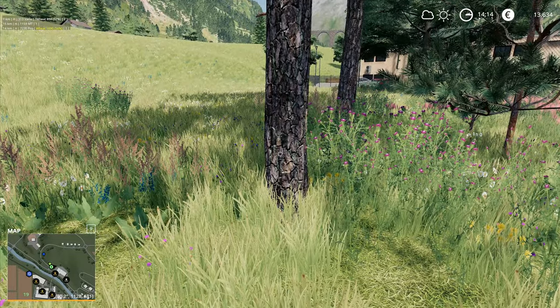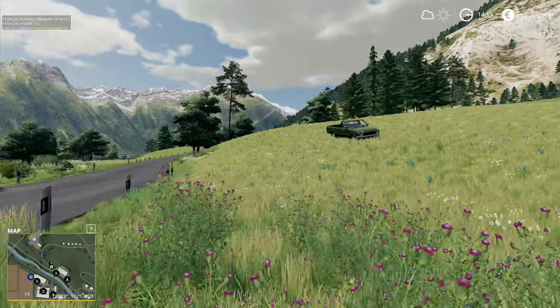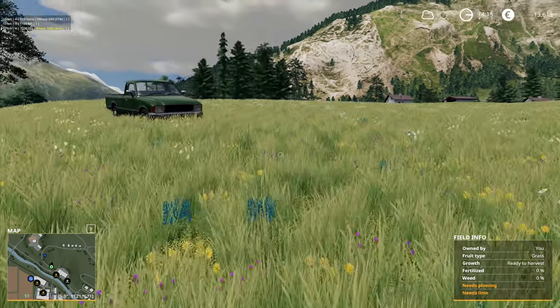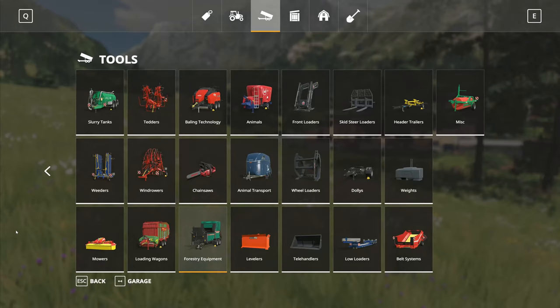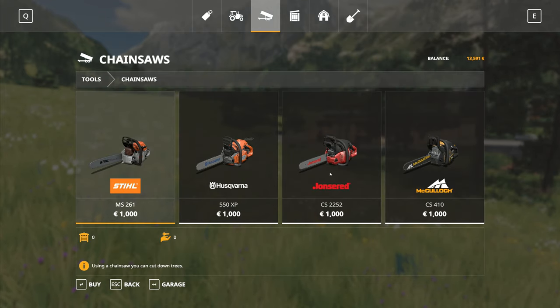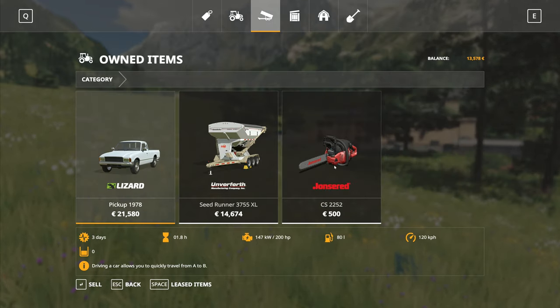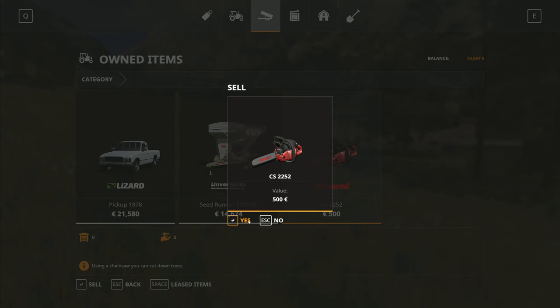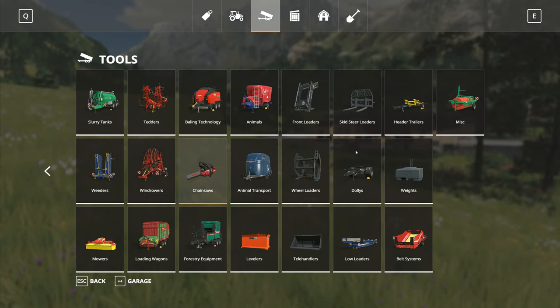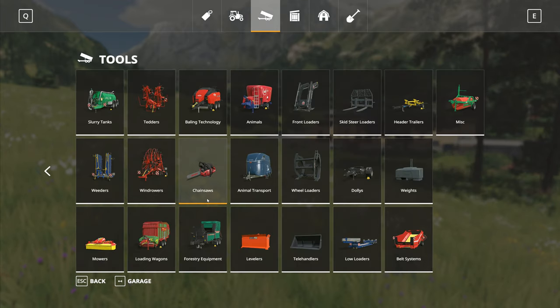I'll leave the small trees since in the game those won't grow, and I don't have a stump grinder at the moment so I can't do anything with the bigger bits. But wait — why can't I bring my chainsaw up? I'm scrolling with the mouse and my chainsaw is not coming up. I definitely bought one — there it is in the garage. Why is it not letting me use my chainsaw?